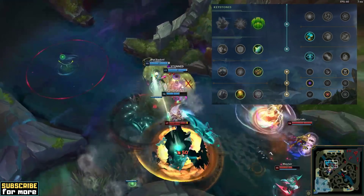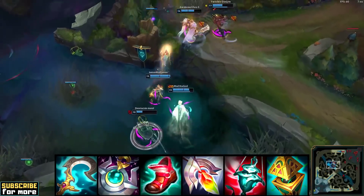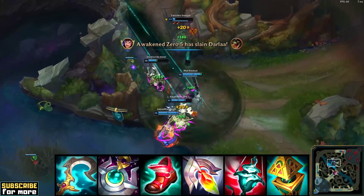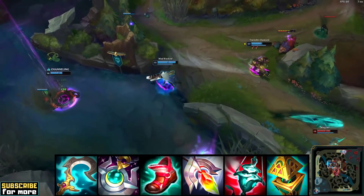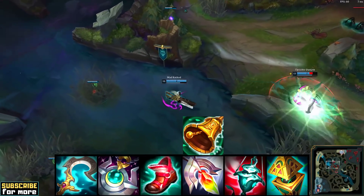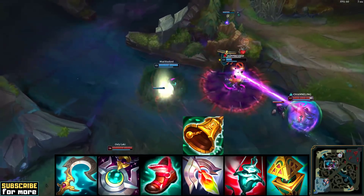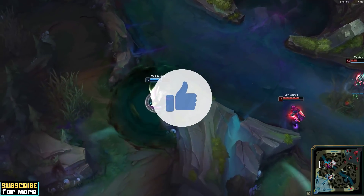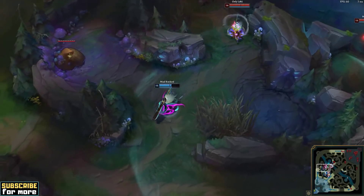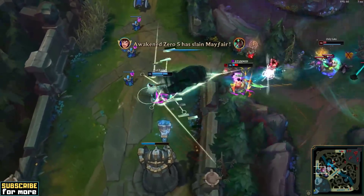His shards are ability haste, adaptive force and armor. The typical item set for Guardian Senna is Moonstone Renewer first, then Ionian Boots of Lucidity and finally Redemption and Ardent Censer. If the matchup calls for it, Madrokt will buy Mikael's Blessing instead of Redemption — both of these items further benefit from Cosmic Insight. Senna's ultimate mechanics are linked in the video outro if you want to polish up your knowledge about the most important Senna mechanics. Good luck, have fun and happy climbing!